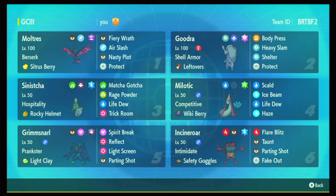This Moltres is the standard set: Nasty Plot, Fiery Wrath, Air Slash, Protect, Citrus Berry, Terra Poison — pretty normal. I EV'd it to always live Terra Water Surging Strikes in the Rain from Scarf Urshifu with the berry intact. So even if you get into that really bad position, it'll still work out — at least all is not lost. It also has a little bit of speed for speed creeping, and then the rest is in special attack.